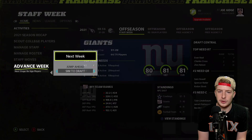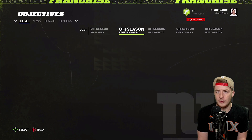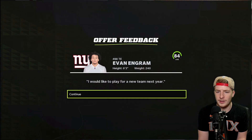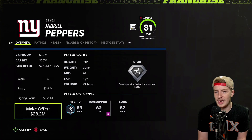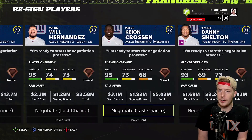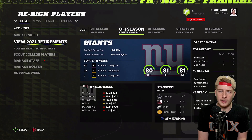We head straight to the re-signing period. We try to negotiate with Jabril Peppers and Evan Ingram — we want to keep both. Evan Ingram doesn't accept our offer so we use the franchise tag on him at $9 million. Jabril Peppers accepts — just like that we were able to keep pretty much everybody I wanted to. Evan Ingram has been in trade rumors in real life, which is probably why he doesn't want to stay, but he's going to.